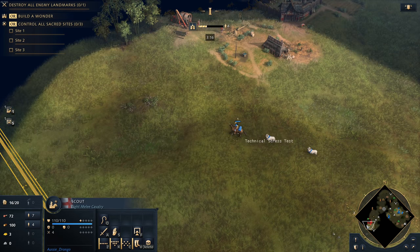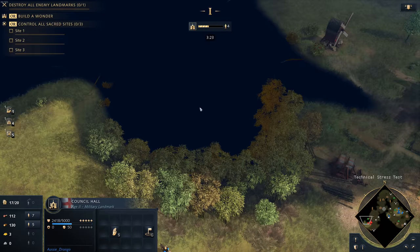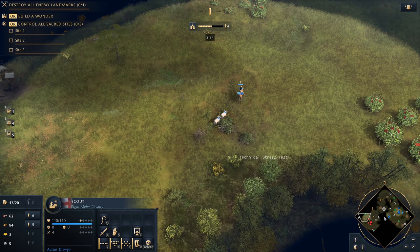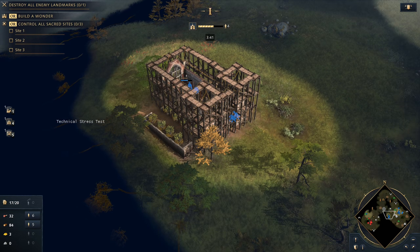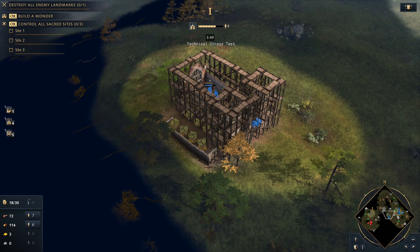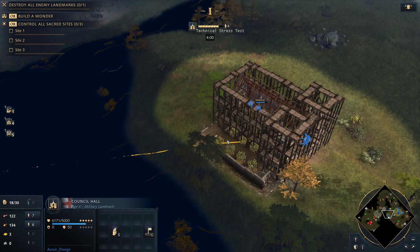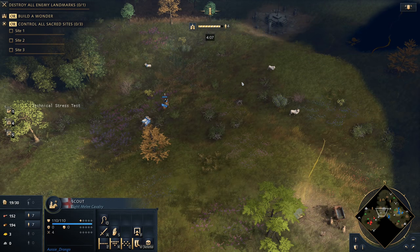Now I'm scouting out the opponent's base. I've gone and gotten my sheep, brought them back to my town center, and now I'm looking at the opponent's base — where their resources are, what angles I want to attack from, where they're going to be vulnerable. At the same time, I'm dropping a house back near my town center. Ideally put houses around your mining camps and lumber camps since those buildings typically have unoccupied space around them. With four villagers on the council hall, it's going to build twice as fast as with two. Four villagers is twice as fast; ten is four times as fast, but ten is overkill.